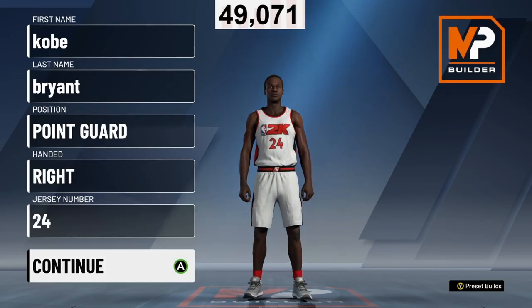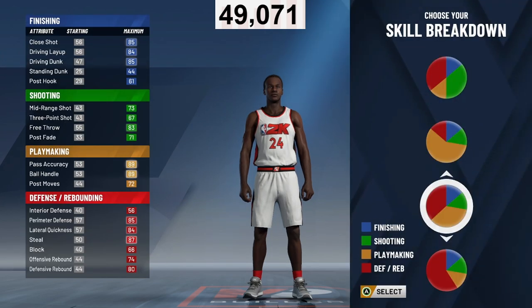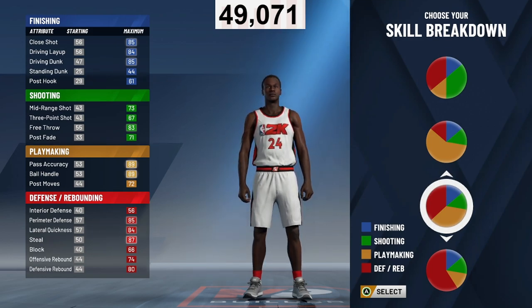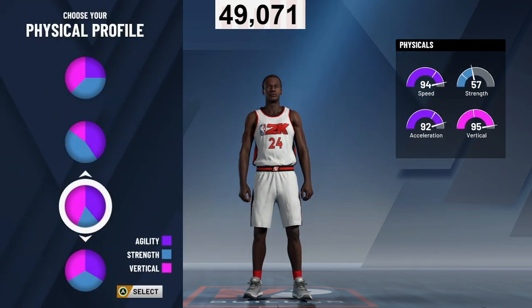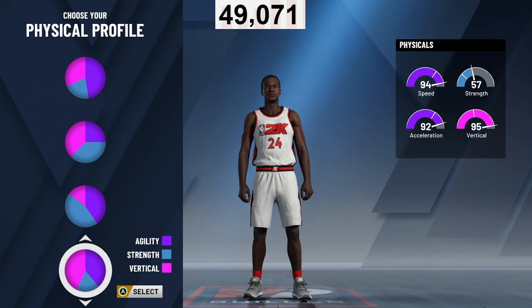Now let's look at the second best point guard build after Patch 12. Go right-handed — I made the stupid mistake of going left-handed and my players don't shoot as well. Right-handed players just shoot better. For the skill breakdown — the pie chart — we're going with the defending/playmaking pie chart, one of the best in the game. You've got playmaking, defending, you can shoot, you can finish. For the physicals: 94 speed and 95 vertical so you can get contact dunks and highlight plays.